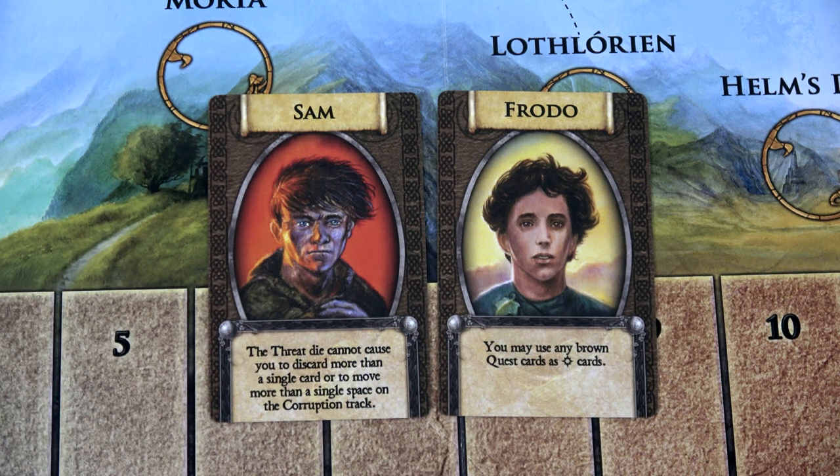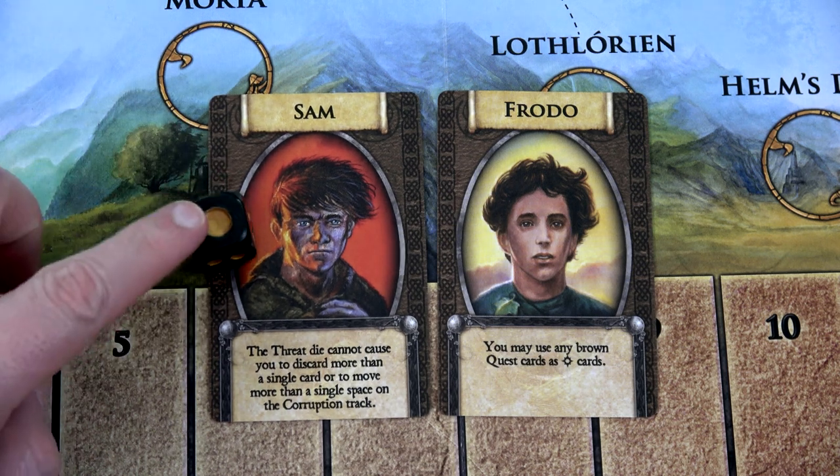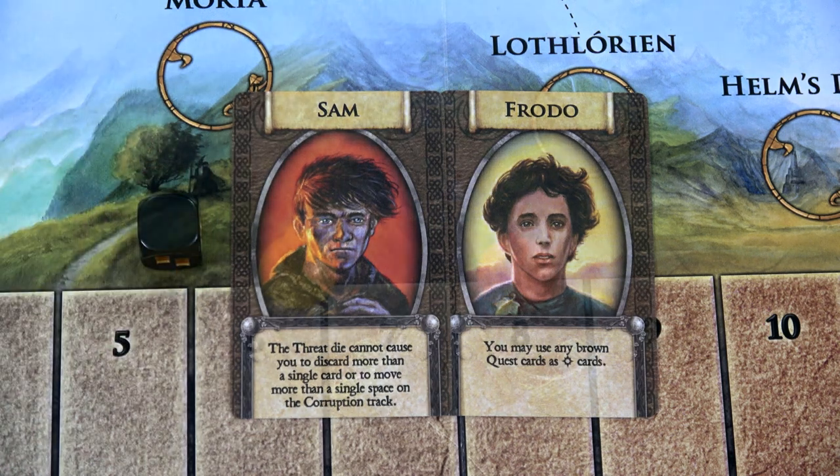Then we have Sam. His ability is: the threat die cannot cause you to discard more than a single card or make you move up more than a single space on the corruption track. Here is the die — it looks really cool. I am not excited to roll this thing. We'll see how this works during the playthrough.